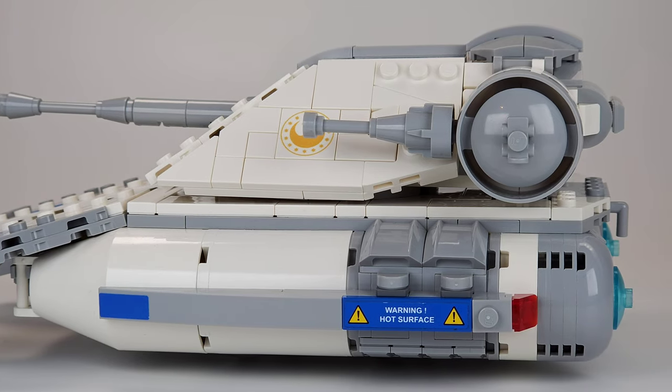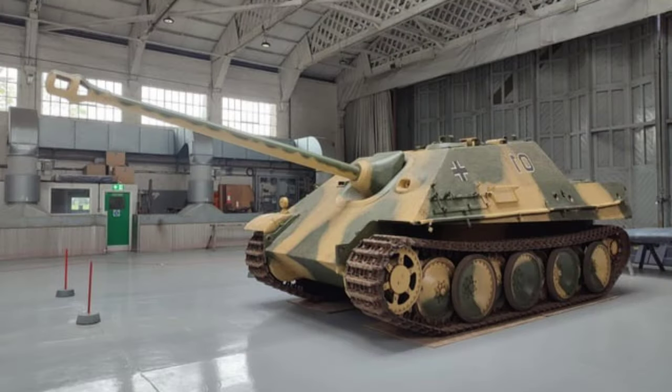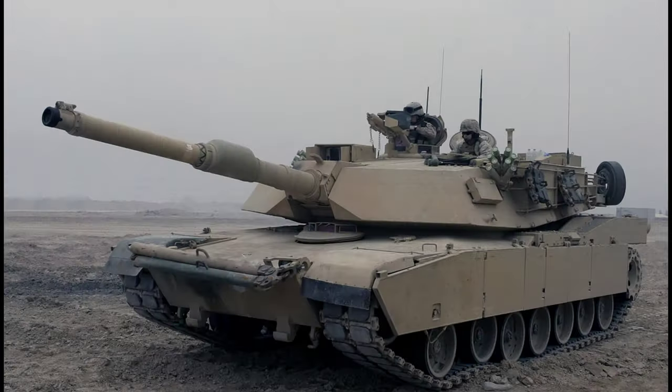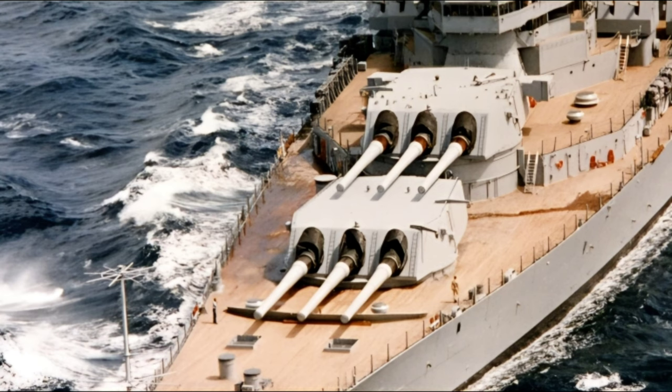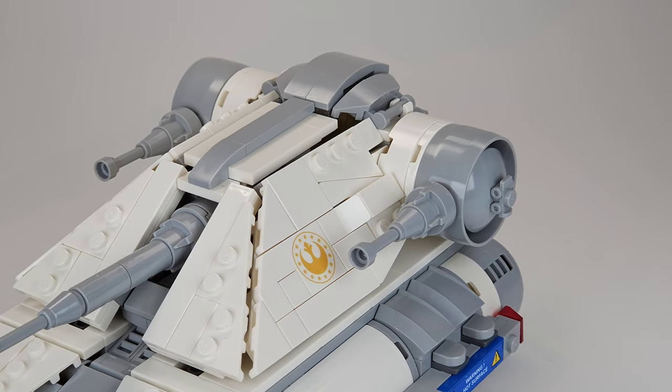I also wanted it to resemble tanks from our world. The front for example I wanted to look like the Jagdpanther, with the angled armor plating to make it harder for shots to come through. And the turret was inspired by the Abrams tank, but also by main battleship turrets, which have a similar shape with those range-finding parts sticking out on the sides.